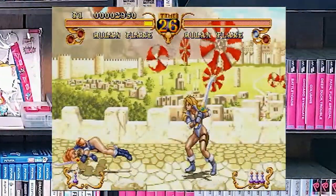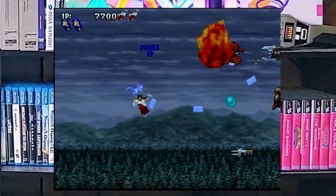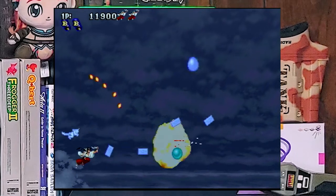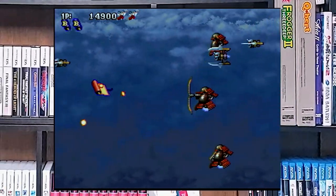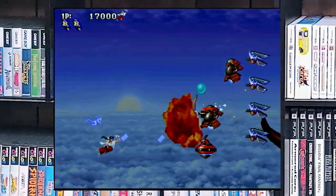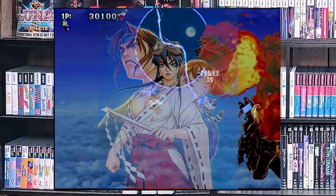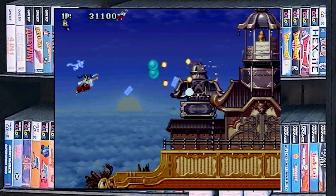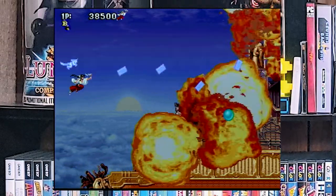Moving on to a Sega Saturn game that was imported: Sengoku Blade, 1996 by Atlas. This is a wonderful shooter based in a little bit of mysticism where characters have magic powers — they're flying around shooting fireballs out of their fingertips and killing armored demons. It's got this medieval Japanese vibe with a great soundtrack and nice artwork. It's a classic shmup that's actually been re-released more than once. Just take a look at it — if it's your cup of tea, grab it.